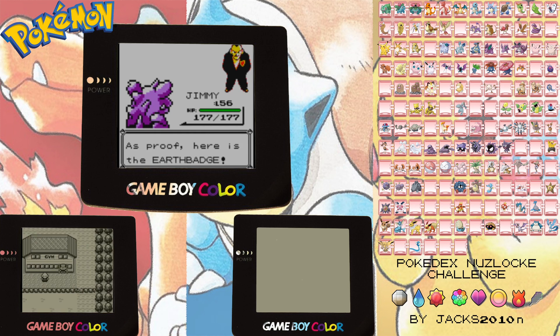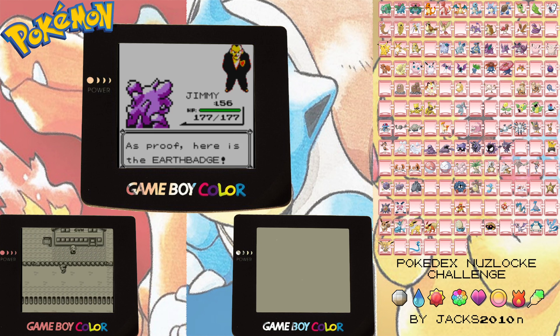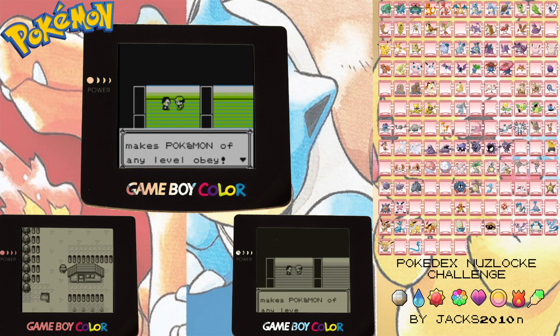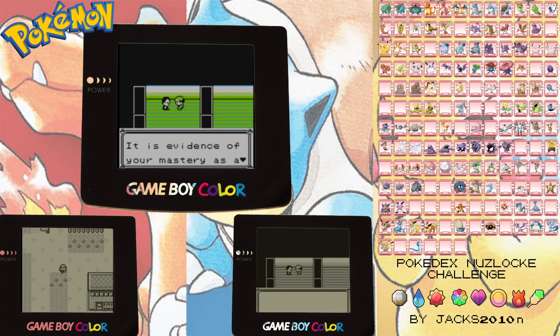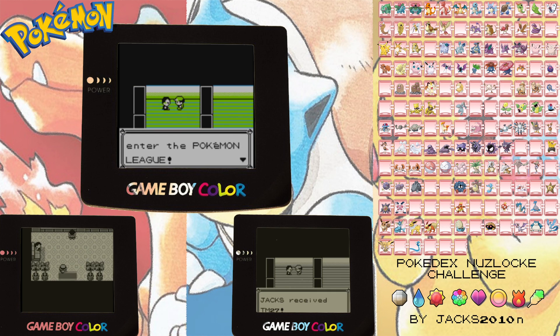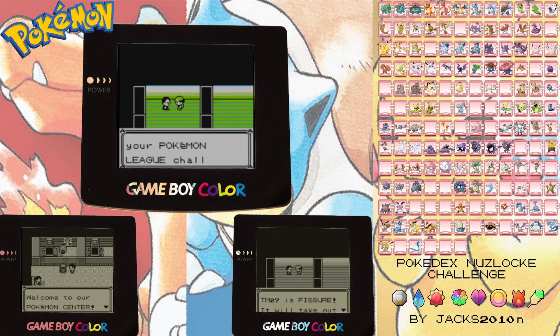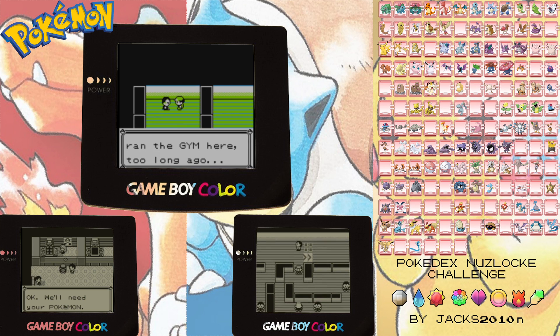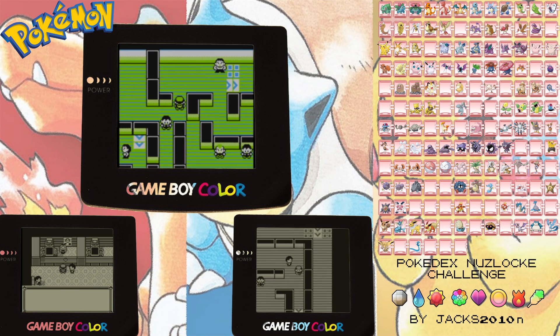Alright, we have won the Earth Badge, our final Gym Badge. Earth Badge makes Pokémon of any level obey. It is evidence of your mastery as a Pokémon Trainer. With it, you can enter the Pokémon League. It is my gift for your Pokémon League Challenge. We received TM27. Just one hit.